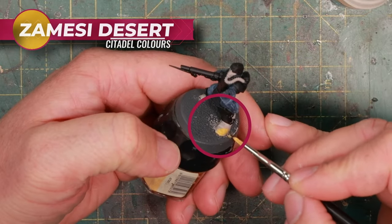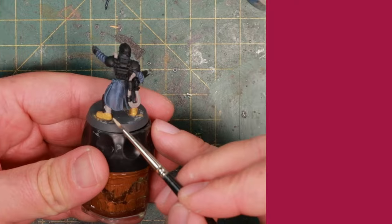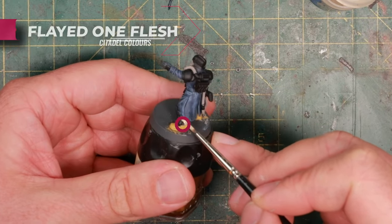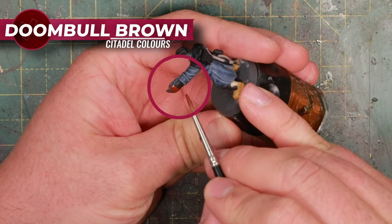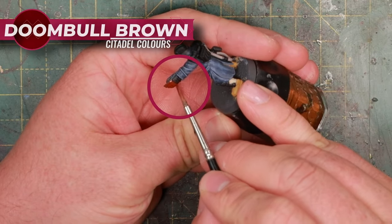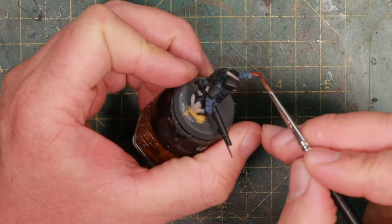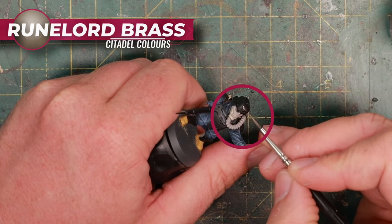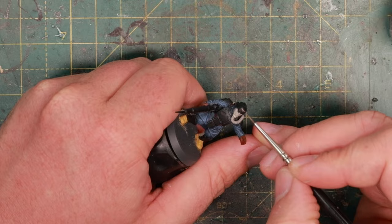Then it's time for a little bit of color. I'm going to start with some Easy Desert on the boots to give him nice Timberlands, then Flayed One Flesh on any canvas parts such as the wraps around his leg but also the mask. Followed by Doombull Brown for any leather parts, such as his gloves, leather straps on his gear and a belt, for example. And then finally, Runelord Brass for tiny details such as the Aquila on his helmet and on his chest armor.